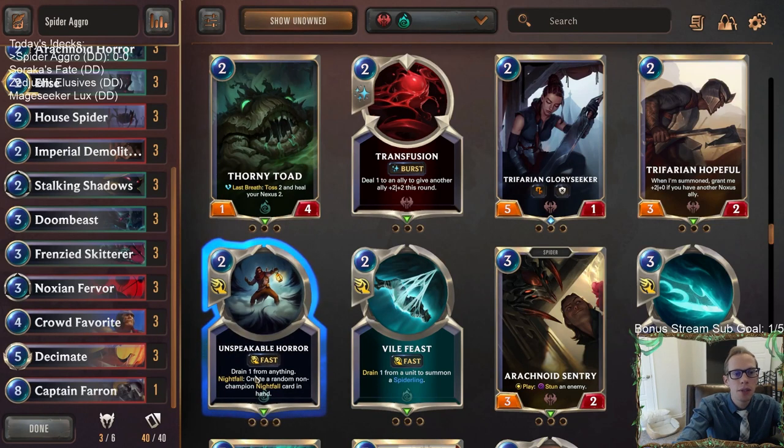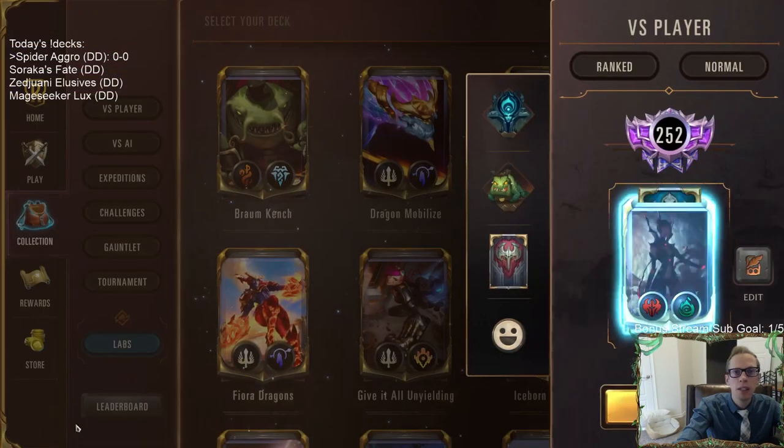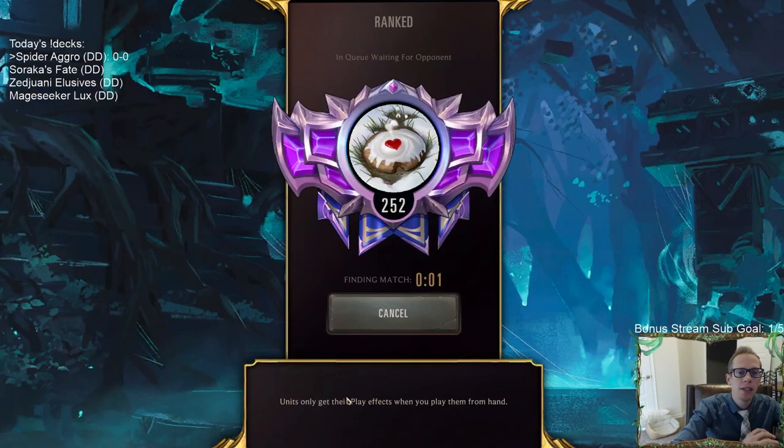I like both cards. We're going to try Crowd Favorite, especially because of Stalking Shadows. But Unspeakable Horror is very good too — it's just one nexus damage, but it is nexus damage and then you get those Nightfall cards, which are pretty strong. If Crowd Favorite isn't working in these games we can think about replacing it with Unspeakable Horror. Anyway, here we go — Spider Aggro, we're going to play five games in ranked.